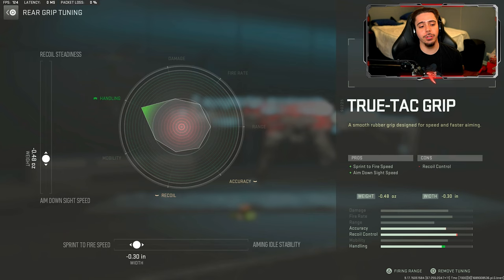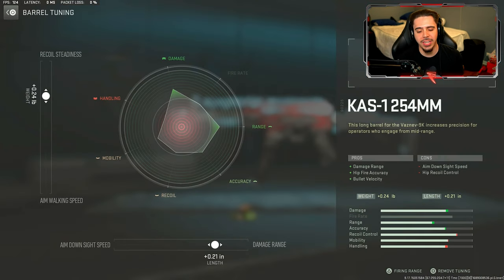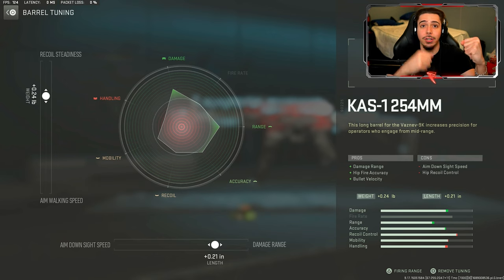For the tuning, starting with the rear grip I did ADS speed and sprint-to-fire speed, just enhancing the pros that our rear grip gave us and making them even better. The tuning on the muzzle is fully dedicated to recoil control. On the barrel I tuned for recoil steadiness and damage range — those things go hand in hand, you're going to be more accurate at longer ranges while doing more damage at those longer ranges.